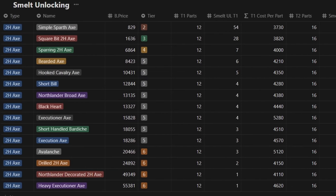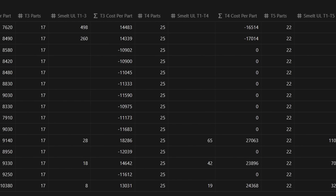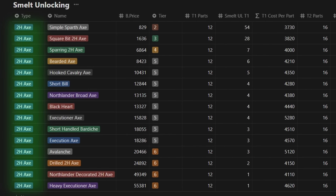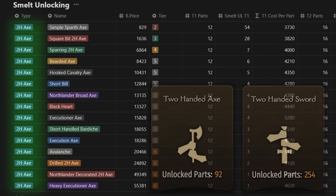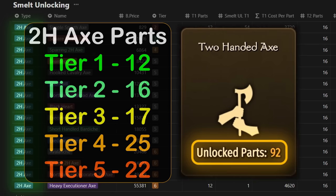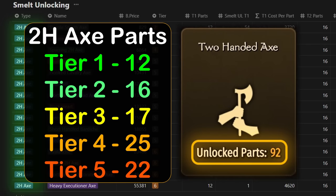I did an unhealthy amount of testing and data collection trying to figure out the exact formula they use now. I started off with two-handed axes, since it's a weapon that provides decent XP and sale prices, but also has fewer parts than most other categories, which would allow us to get to the top tier parts faster. There are 92 parts in total, broken down into 5 tiers, with tier 1 having 12 parts, tier 2 having 16, and so on.